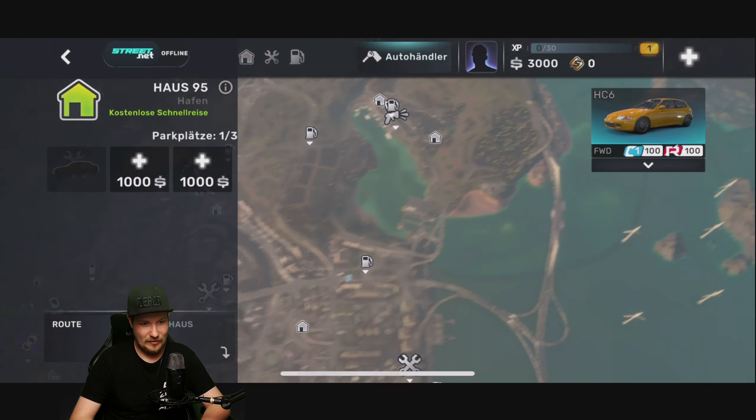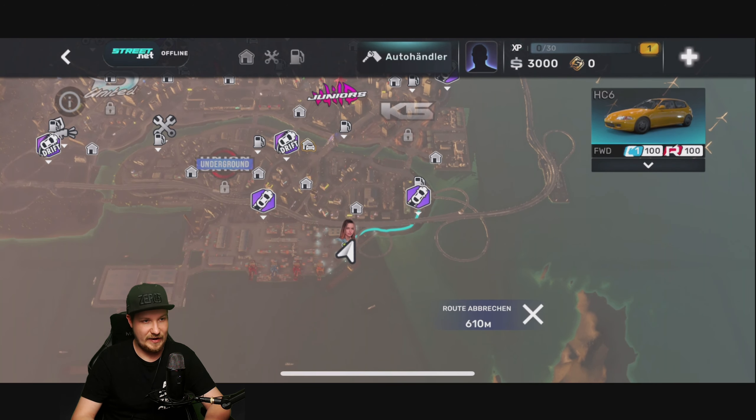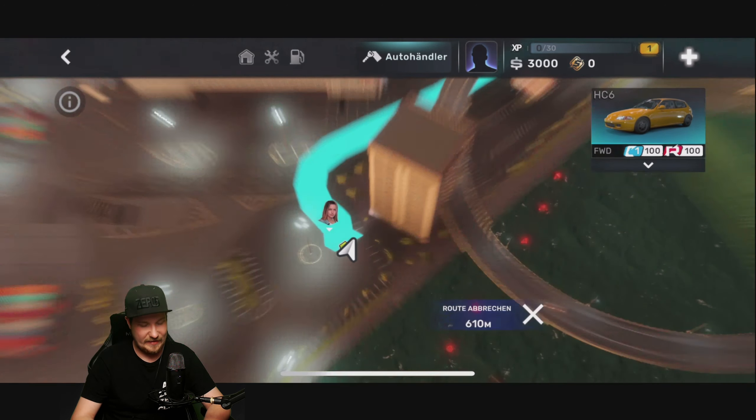Hier ist schon mal das Hafengebiet, was ich persönlich ganz schick finde. Wir spielen auf dem Handy – das sieht schon ganz schön gut aus. Überall kleine Framerate-Druckler, aber das liegt daran, dass wir das Spiel über HDMI abgreifen und das Handy das Bild zweimal darstellen muss. Das ist unser Haus 95 – und das ist dein neues Zuhause. Du kannst von überall in Sunset City schnell hierher gelangen und deine Fahrzeuge parken. Neue Häuser kannst du über Streetnet kaufen – einen neuen Parkplatz kaufe ich jetzt aber nicht, das Geld ist sinnvoller im Auto investiert.